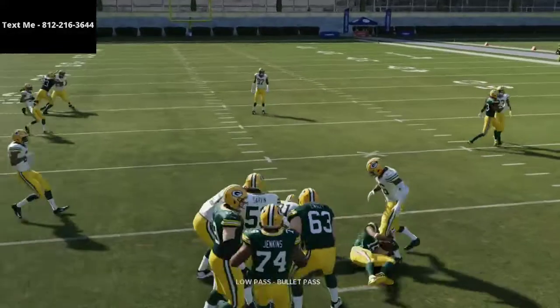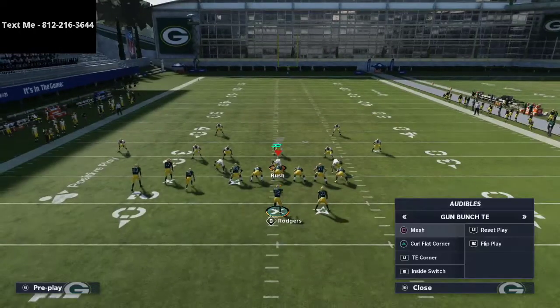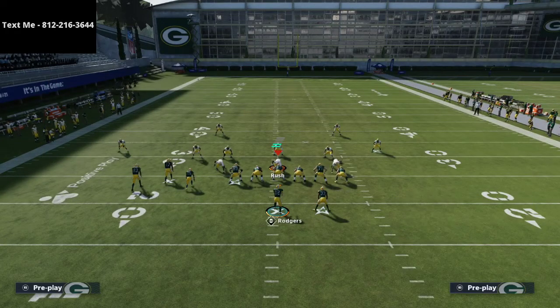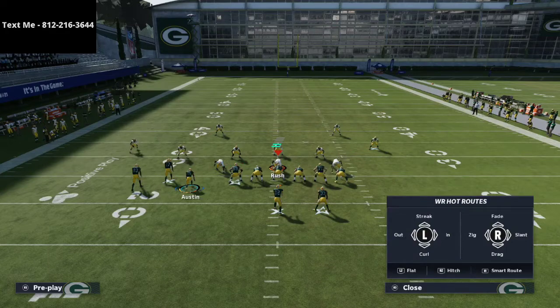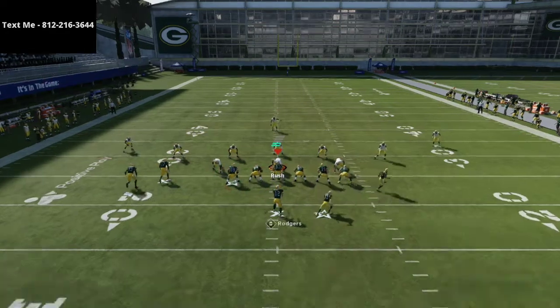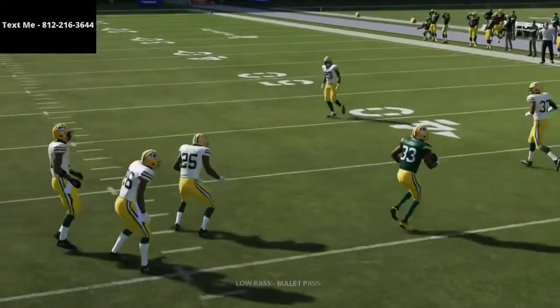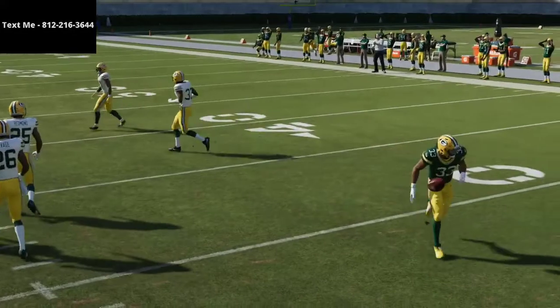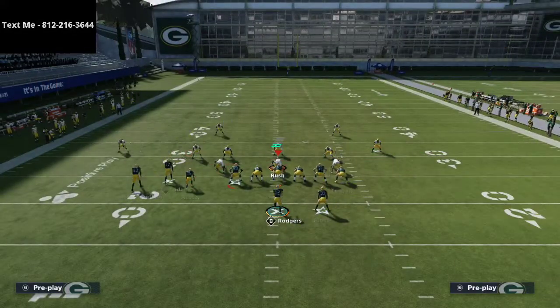Against Cover Two, you can't quite get over the top, but you've created a very effective underneath passing option. We have a slant and flat concept on the backside, and this low-ball slant is going to be wide open consistently. If their user takes the slant, the running back out of the backfield should be wide open. Against mable coverage, just low ball the running back right there and they'll almost never intercept it.